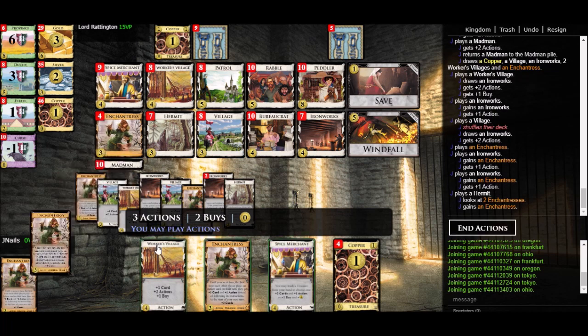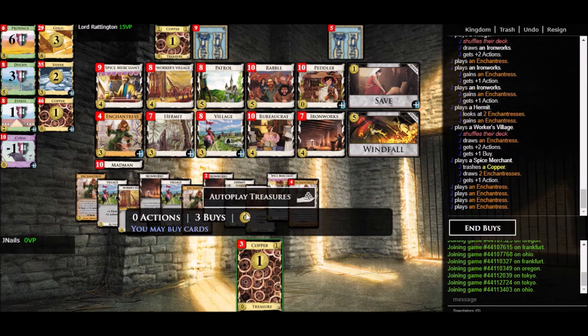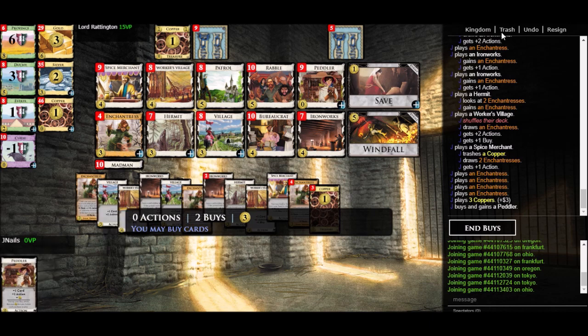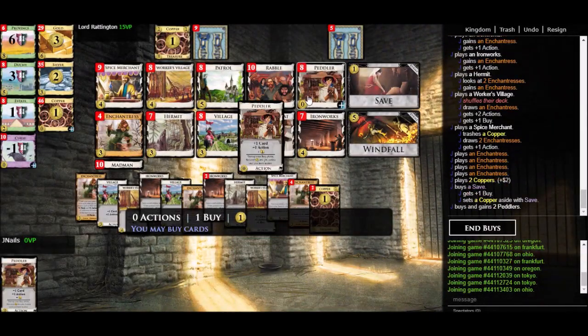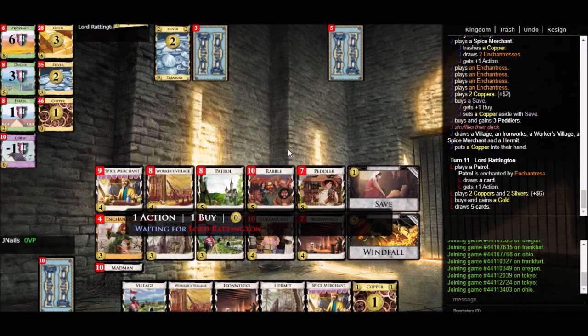Now I'm a little low on coins so I can't afford Windfall this turn, but I can get some Peddlers. I have three coins, so I think I'll take three Peddlers and save one copper for next turn. Next turn we'll definitely draw our deck and I'll definitely be able to afford Windfall, and then our deck is really going to kick off.